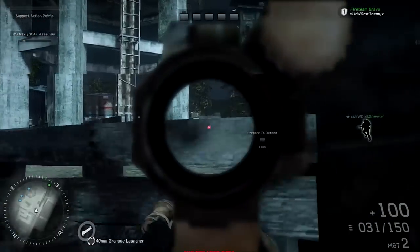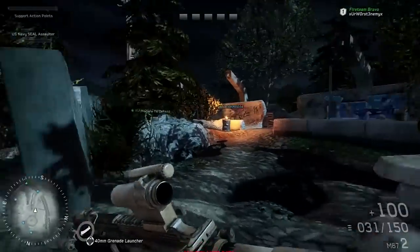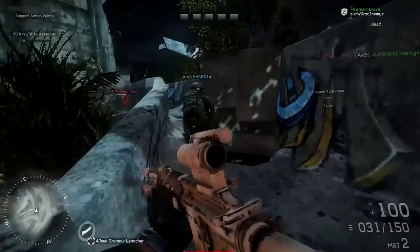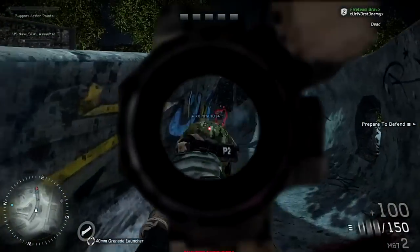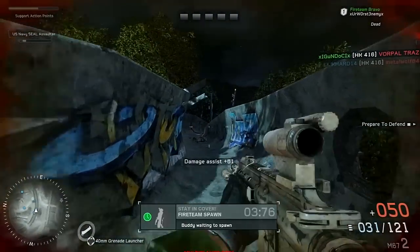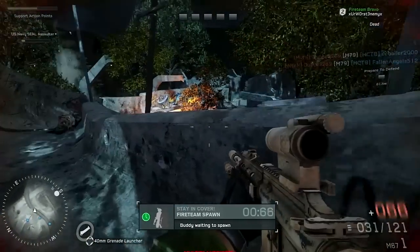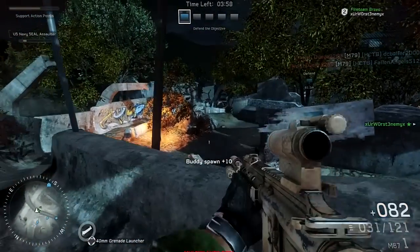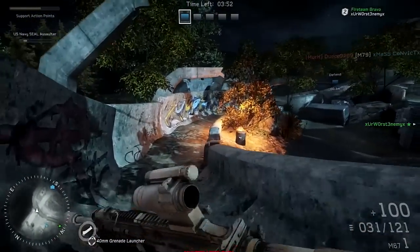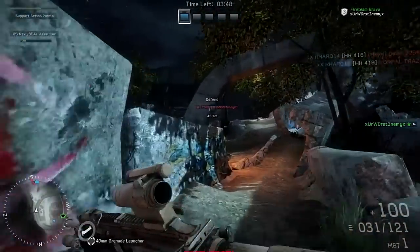It seems we are the defenders here. This guy's coming up the track and we took those two guys out pretty single-handedly. Chuck a grenade over there and maybe we'll find some other guys around here and get a couple quick kills. We need to defend that point which is all the way back here by the back bus, so they may be trying to plant. If they're smart they'll be trying to plant.